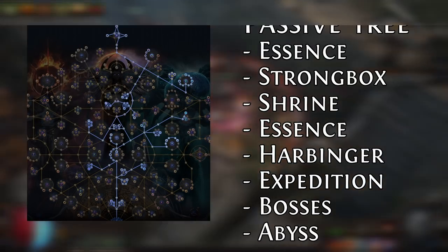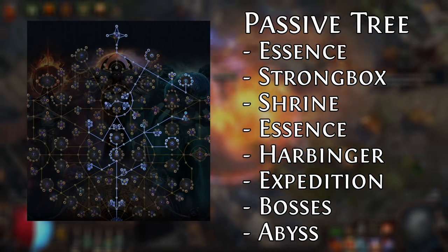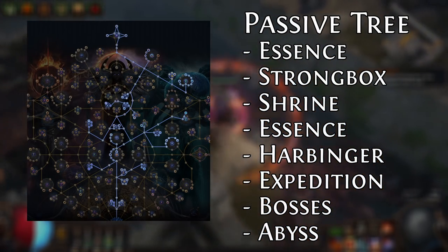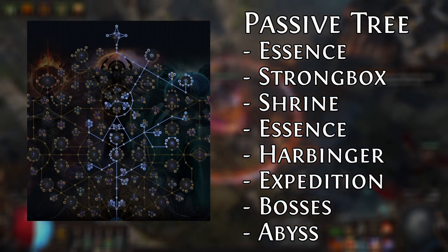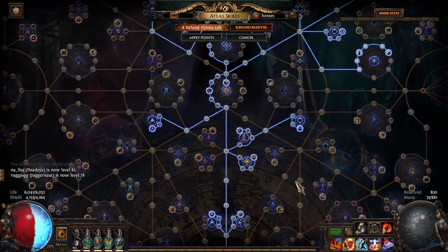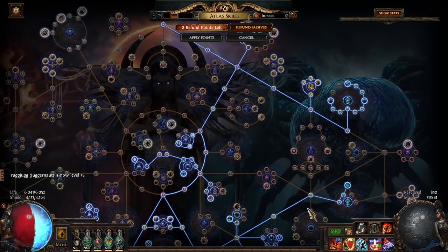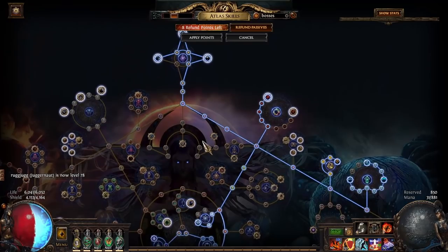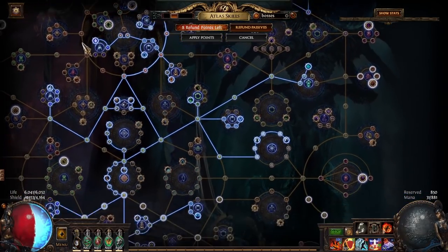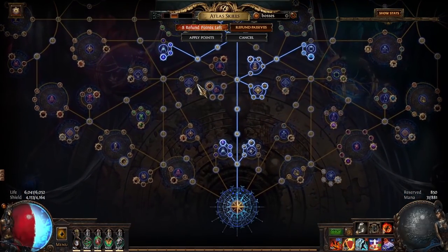Now for the rest, your atlas passives are going to be important, so I'll include a picture here with my atlas passives. Some quick notes: I'm taking all the Shaper/Elder stuff, I'm taking the Conqueror stuff so there's a chance to get Conqueror maps. I decided to skip the Synthesis stuff because it's not all that valuable and takes up a lot of extra points. I'm fully invested in the Eater of Worlds stuff, although I'm considering moving a couple points around to gain the two extra for pack size on Eater of Worlds mobs. I've got Intelligence Gathering so I don't have to run Jun missions, and I can still go kill Katarina. I am heavily invested in Essences because I like crafting and they're really good value.